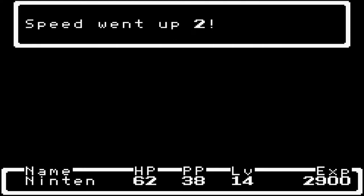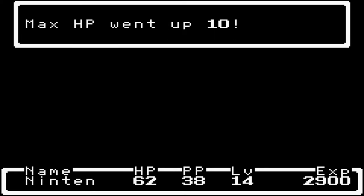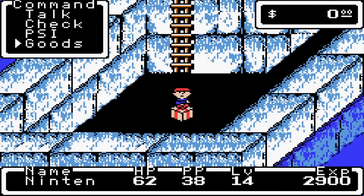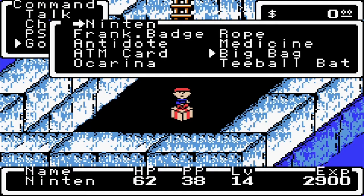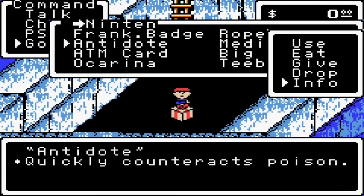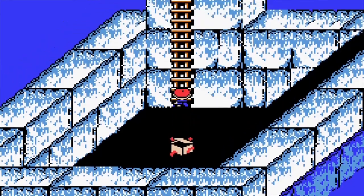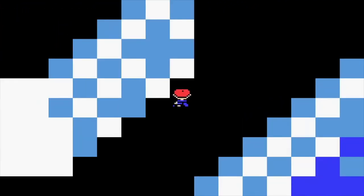We went up to level 14: Speed up 2, Wisdom 3, Strength 3, Force 3, Max HP 10. And down here we get the Onix Hook. My inventory's full, so I go into Goods — I want to sell the T-Balt Bat later, so I'll get rid of the Antidote. I don't think we'll be running into any poison enemies. We want to use the Onix Hook because this immediately lets us travel from the real world back to Magicant.